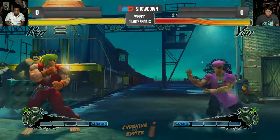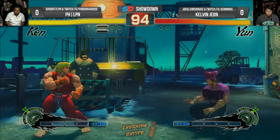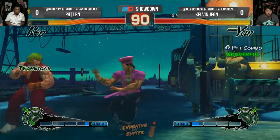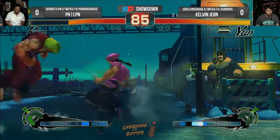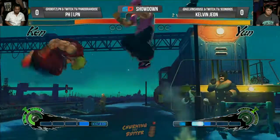And here we go. Names are wrong but Spencer's on it. Kelvin rocking the purple cook outfit, finds his way in there right from the start. I'd choose to play a really safe option in the corner, backing off, but he gets right back in. No uppercut there, but still keeps LPN in the corner.